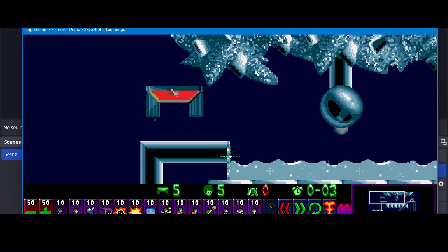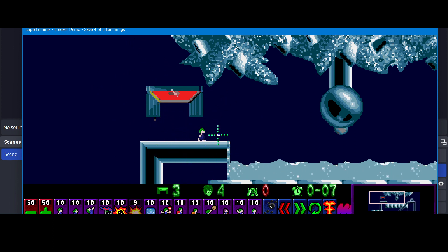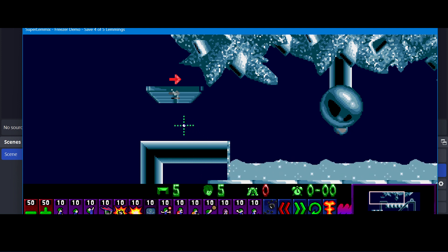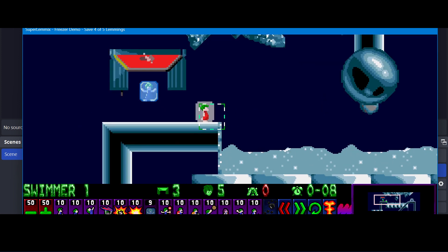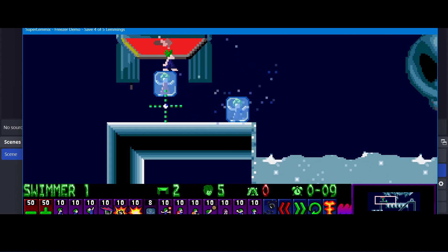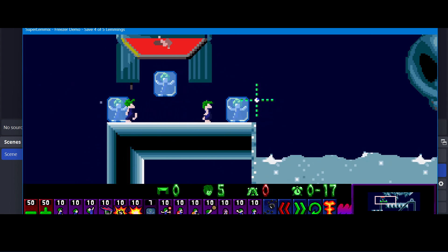Let's start by looking at assignability. If we assign a Bomber in mid-air, they'll explode immediately. Whereas if we assign one on land, they transition to the Onoa state before exploding. It's similar with a Freezer. If we assign a Freezer in mid-air, they'll immediately explode and become an Ice Cube. Whereas if we assign one on land, they'll first transition to a freezing state and then explode and become an Ice Cube. So very similar to the Stoner and the Bomber as well.